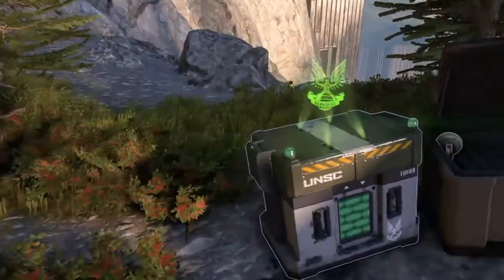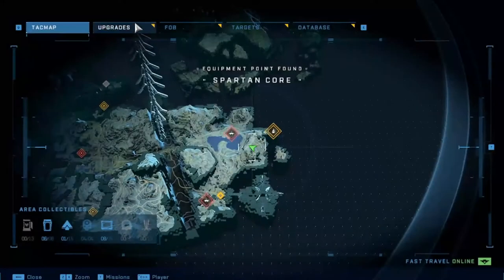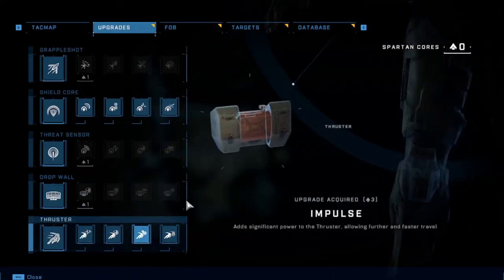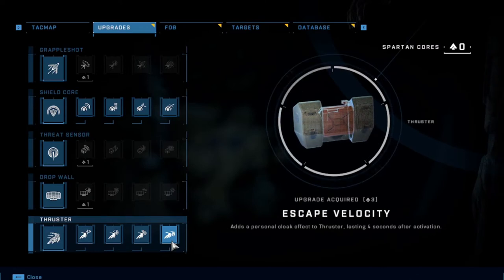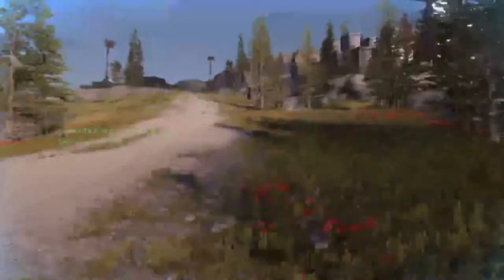Right before grabbing the Spartan Core, swap out your sniper for the sword - that is very important. Now that we have our thrusters fully upgraded, every single time we use our thrusters we gain four seconds of active camo. That is huge and I cannot stress enough how important this is for Lasso - it will trivialize many sections and make previously difficult enemies like hunters a joke.